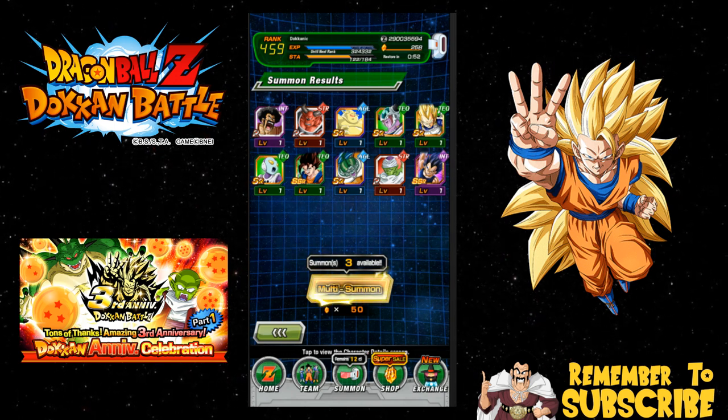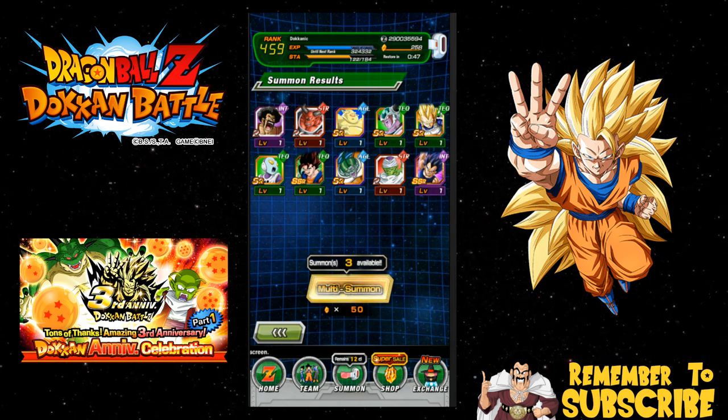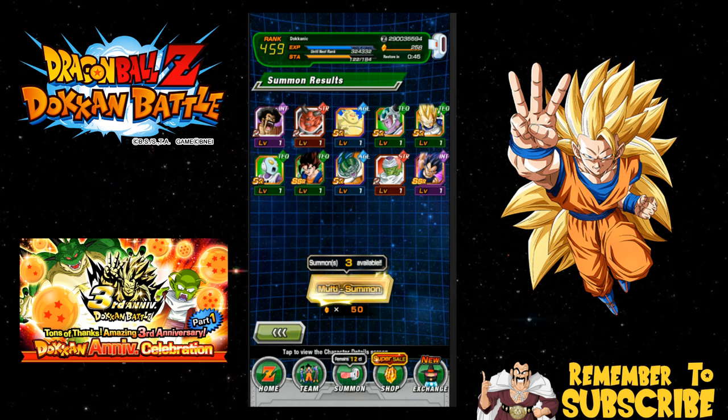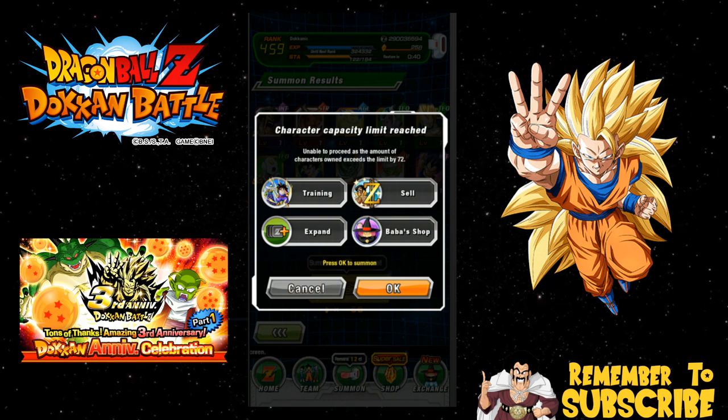Anyway, we're here, we're gonna do another three summons. Three summons is 150 stones. I have only 258, so I'm gonna need another 50 stones at some point to do another set of multi-summons. We're gonna do another four right now, and the second one will be a group summon, so if you want to summon along with me, feel free.